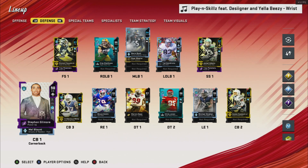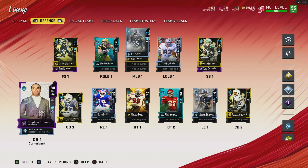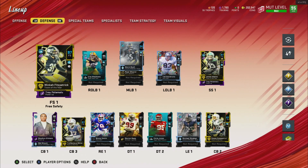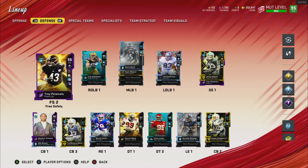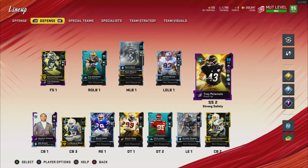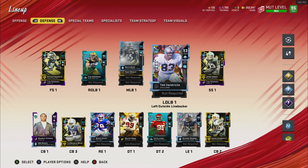Stephen Gilmore is also on the team, along with Tredevious White, Casey Hayward Jr., and Mel Bunt, all in the secondary. I have three safeties: Minka, Troy Palomalu, and Jamal Adams. We have Jamal and Troy with enforcer on, and Ted Hendricks has enforcer on as well.